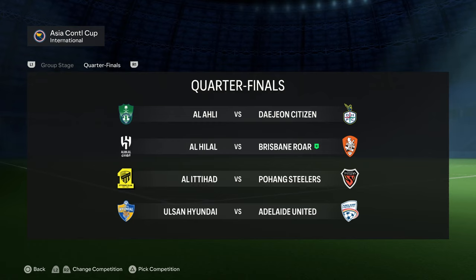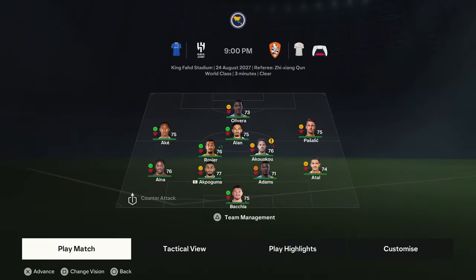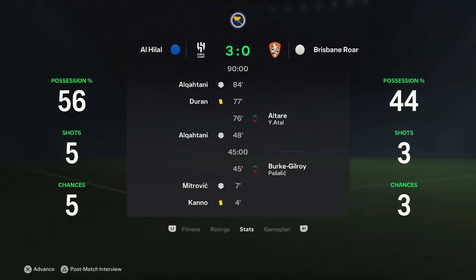Here's the Asian Continental Cup quarter-final: Al-Hilal versus Brisbane Roar. I want to see who they've got — Neymar, Mitrovic and co. We simulated the game and lost 3-0. Mitrovic actually scored. So we are a way off winning the Asian Continental Cup. Without further ado, we'll dive into season five and sign some more players so we can compete with the Saudi sides.